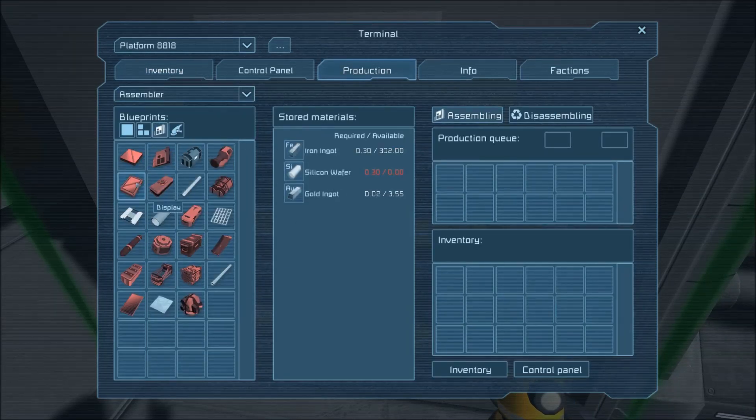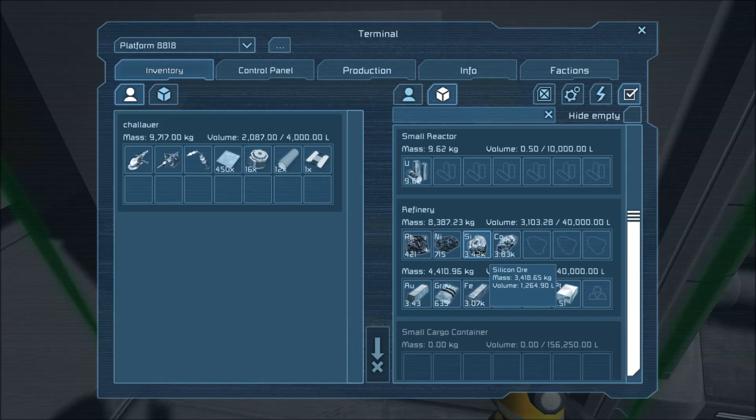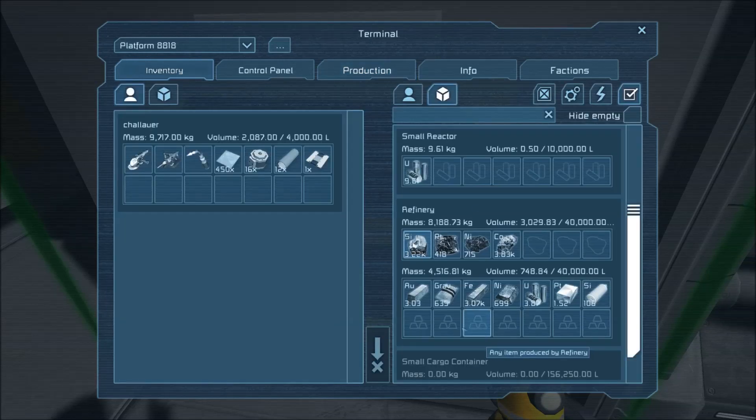These items have been queued up in the production tab. They can't be made yet because I don't have the silicon wafers produced in the refinery just yet, but I can queue items here. So I'm going to queue up some construction components since they take a long time. Instead of control-clicking, I'm going to hold Shift and left-click — that makes a stack of 100 of those items as soon as they're available. If I go back into the inventory, I move the silicon to the front of the line, and it starts producing. Now those two items just produced, which is cool.